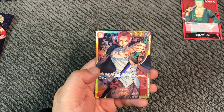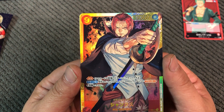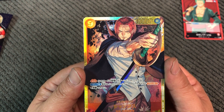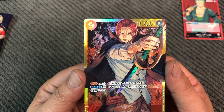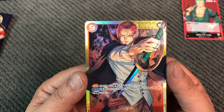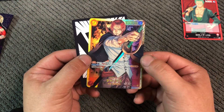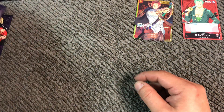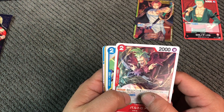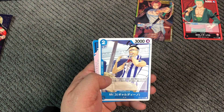Blue... oh, it IS Shanks! Nice pull here. Shanks — I believe Shanks is one of the harder characters to pull. I've seen openings of like 10 box openings where they only pull like one. From a case, maybe two. Yes. Nice.